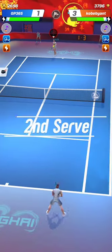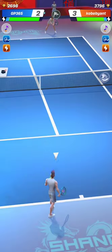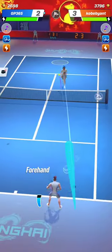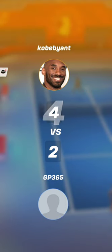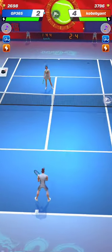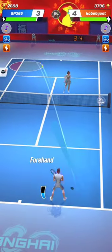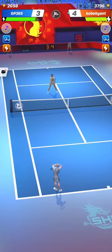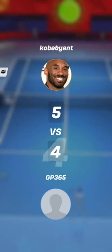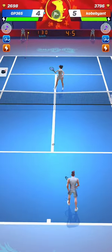If your opponent likes to hit drop volleys, then be positioned more often in the backcourt, ready to rush to the net to hit a big stroke to follow up. If he likes rather to wrong-foot you by hitting powerful volleys towards the baseline, and that's the choice of this opponent — he doesn't like to hit drop volleys, it's rather powerful volleys towards the baseline — then you should be positioned more often behind or on the baseline and try to avoid being wrong-footed.